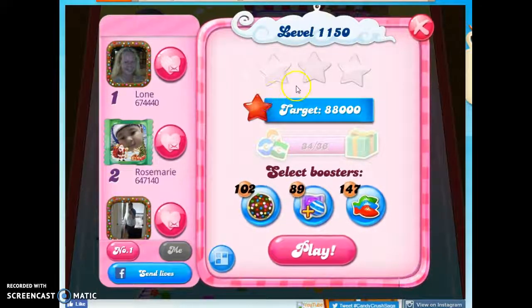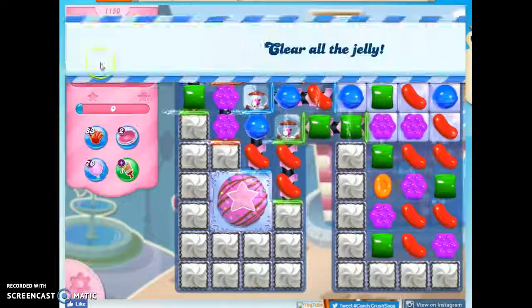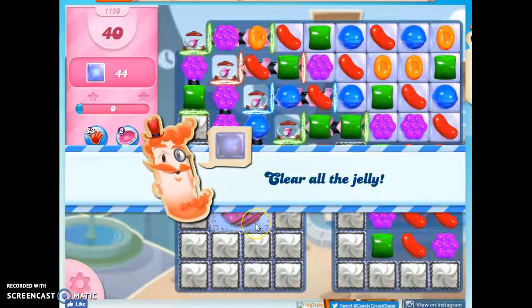Hi friends, this is Suzy, your Candy Crush Guru, here to help you solve the puzzle of level 1150, where we have 40 moves to clear out 44 jelly.